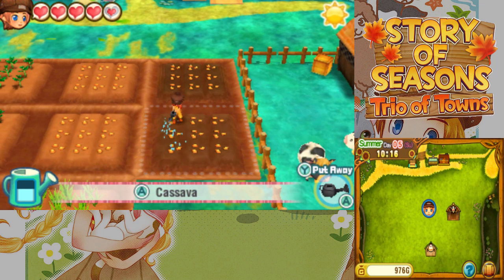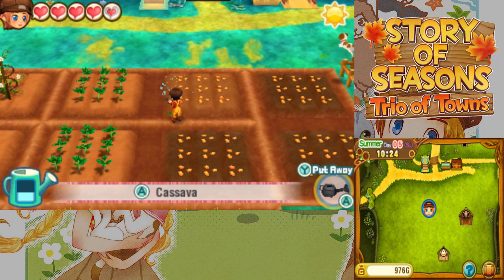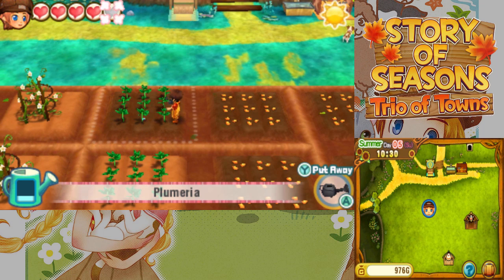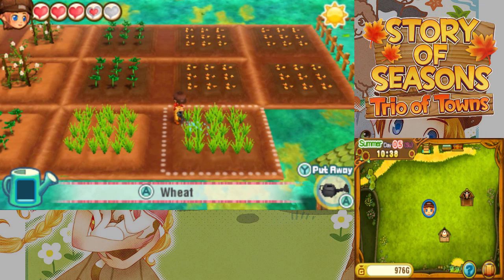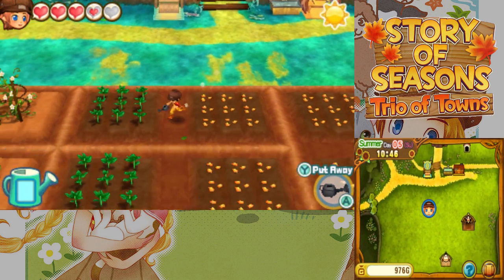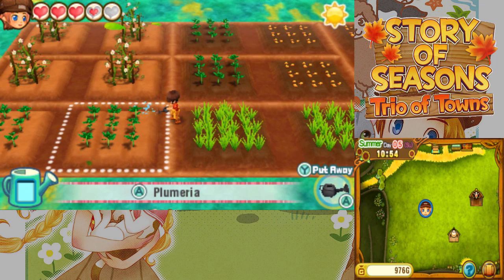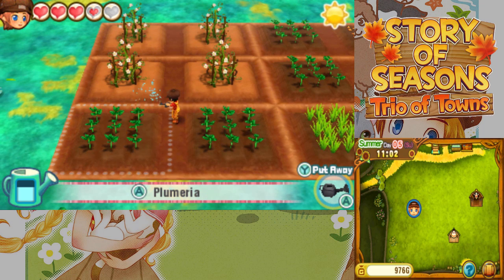For now, let's take care of our farm work — the thing we kind of neglected while exploring the new town. I want enough money to basically buy myself another field, which is gonna cost 10 dry soil, and then we'll have to actually buy the field from Ludus. We want to ship to West Town eventually, but not right now. Let's make sure all the crops are getting watered, and we also want about $1,200 for another watermelon seed.